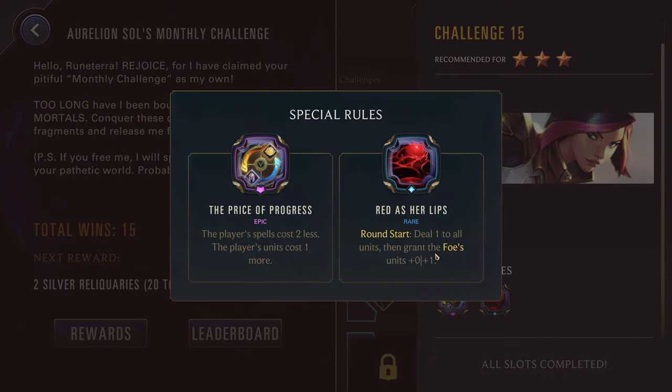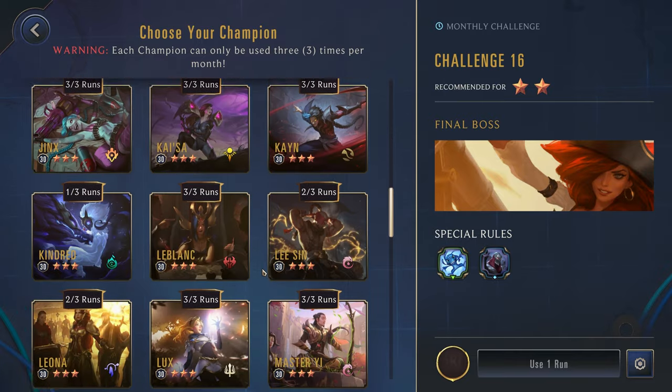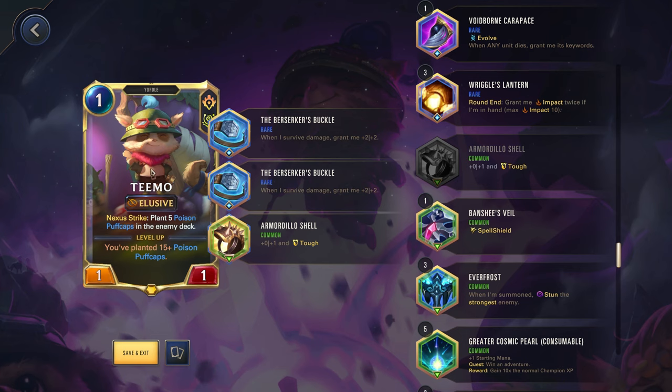Haven't seen this before, but that is very strong — definitely works well for Tahm Kench. Another build that one of you guys brought up: you have Teemo, the Armadillo Shell, and then the double Berserker's Buckle. The Armadillo Shell was a little bit more important for the other modifier where it did two damage to you — here though you're able to reduce that damage to nothing but then scale up so much. Since you're an elusive champion you can play your champion round one and they're gonna start scaling like crazy, and the enemy's just not gonna be able to handle this massive elusive unit.